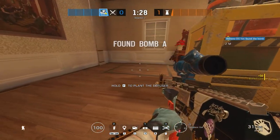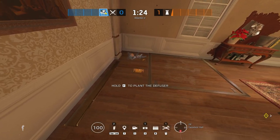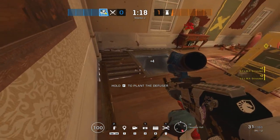To open any hatch, even if it's electrified, it takes two Selmas. Be careful not to use them too quickly, because you only start with three. You don't want to leave your team hanging when they ask you to open a wall and you're already all out.